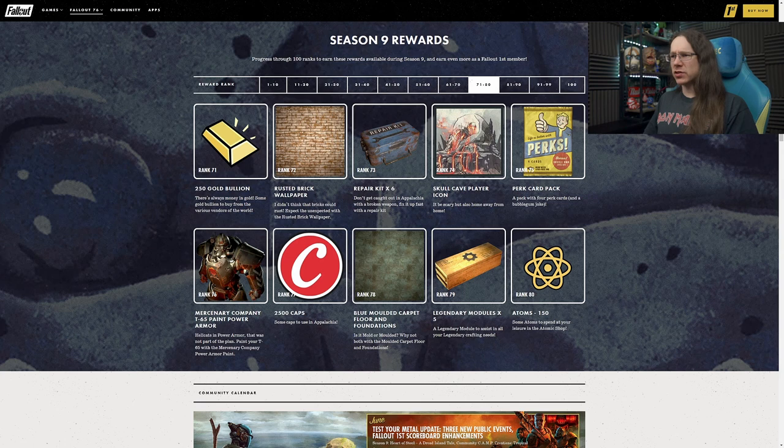More repair kits at Rank 73. Another player icon at Rank 74 - I like the artwork but I'm kind of bored and completely over the player icons. Can we please have something a bit more workable? I'd really like to see things like boxes, barrels and stuff like that. There's thousands of things on the map that they could just give to your camp. I think that would be a better addition than half a dozen player icons.